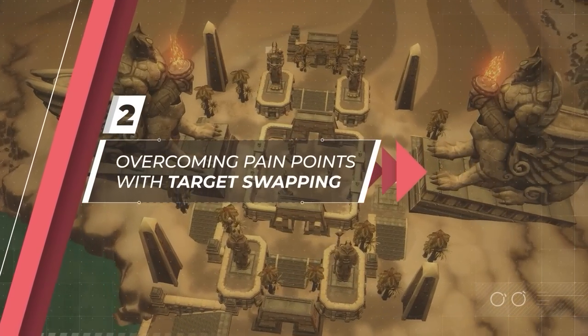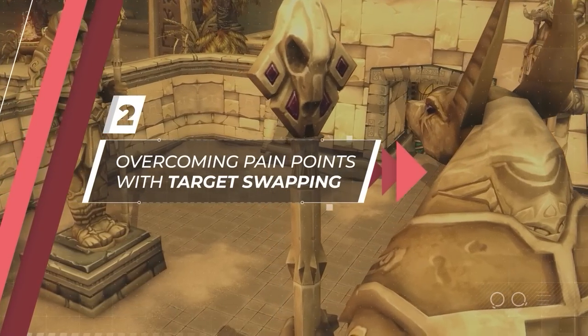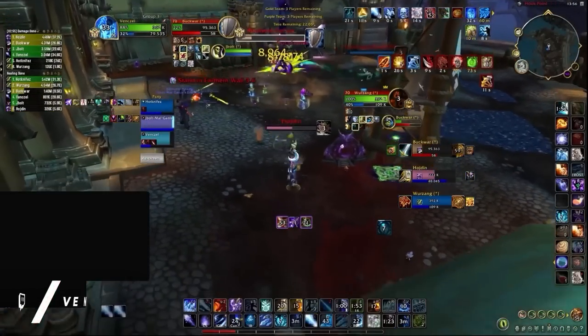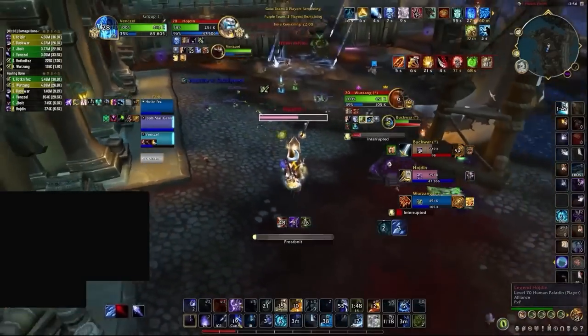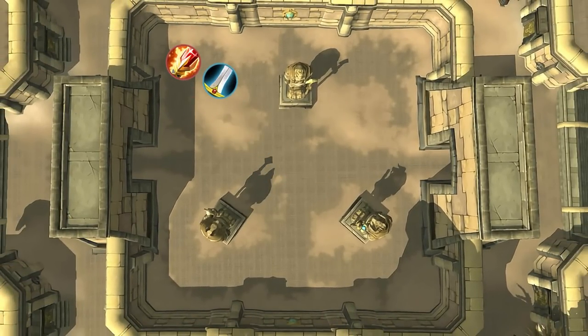Arena doesn't always go your way, and sometimes it can feel like nothing you do matters. If you're experiencing these moments, a simple target swap might help. As a caster, there's nothing more annoying than having a melee DPS chasing you down all game. It can feel like there's nothing you can do to make them go away, when in reality it might actually mean it's time to swap to them.